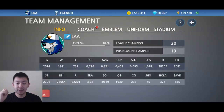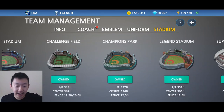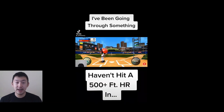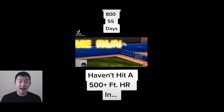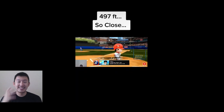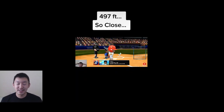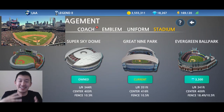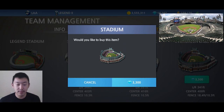But today we are talking about the latest update that brought a brand new ballpark stadium in Baseball 9 called Evergreen Park. I've played on this new stadium a little bit already. It's pretty much an exact replica of the Detroit Tigers' Comerica Park — as we've seen, Baseball 9 tends to copy ballparks from MLB teams.